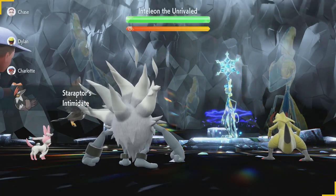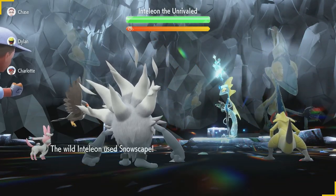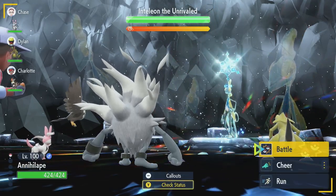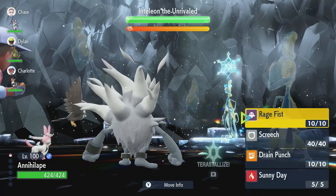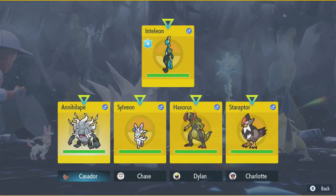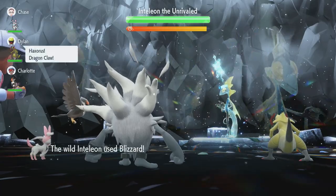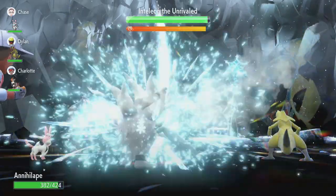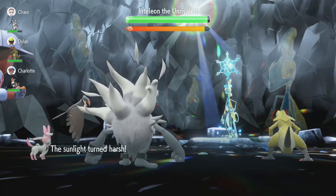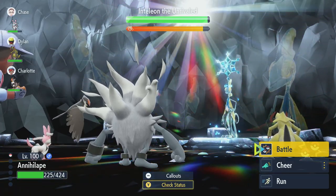For starters, I have Staraptor on my side, so Intimidate is going to come in clutch. Mist is going to be one of those automatic moves Inteleon sets up — Mist prevents any stat drops from its side, so using Screech is completely useless. Then it goes for Snowscape, which boosts the Defense stats of Ice-type Pokémon. Inteleon also knows Blizzard, which has 100% accuracy in snow, making it very dangerous. So we want to start off by using Sunny Day.